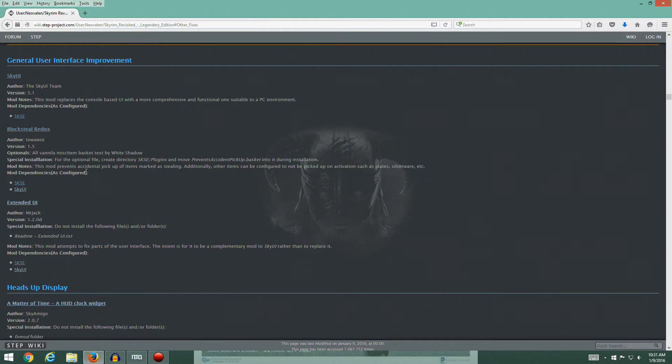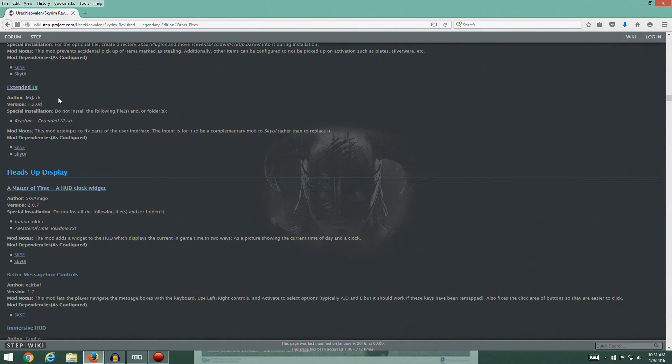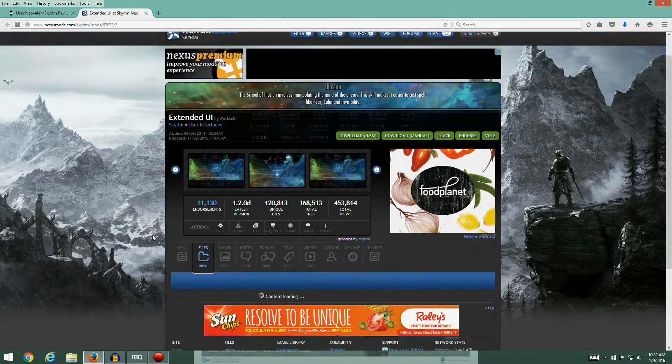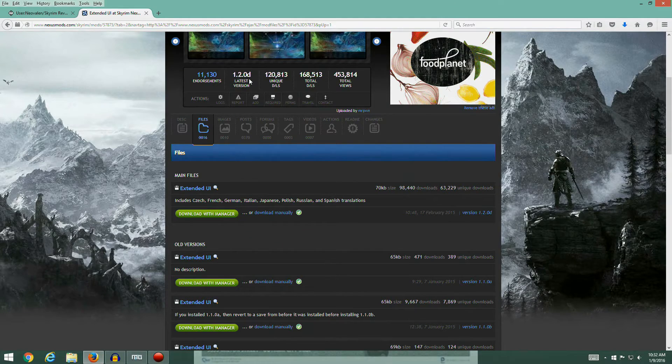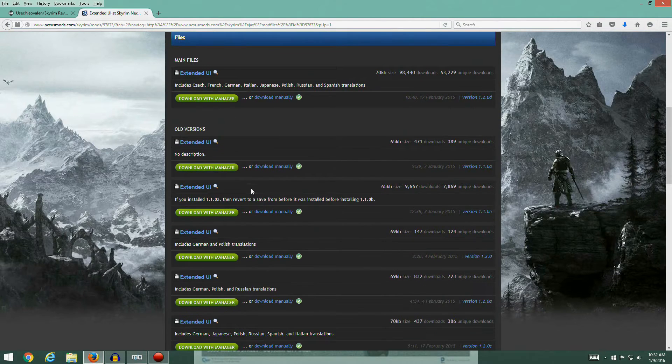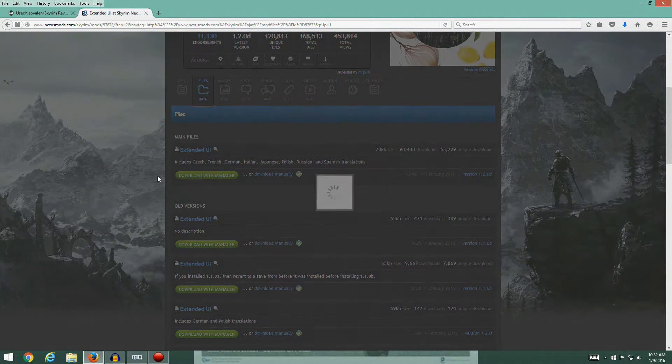Let's go back to our webpage and do Extended UI, which attempts to fix parts of the inner interface and is intended to be complementary to SkyUI rather than replace it. It has some special instructions we'll deal with when we get there. In the files section we're looking for version 1.20d.